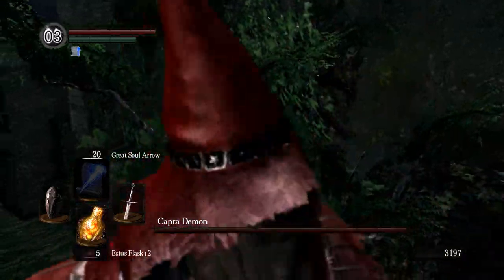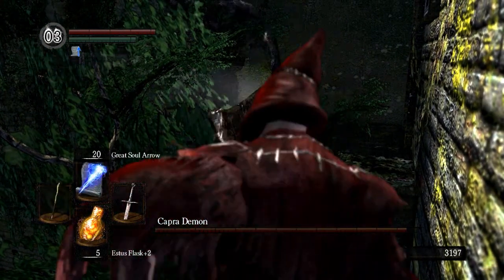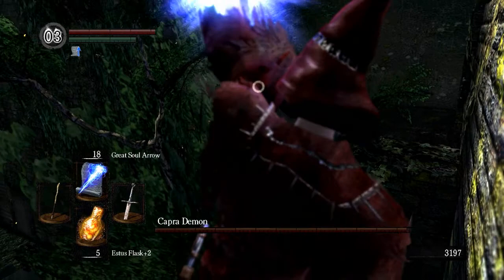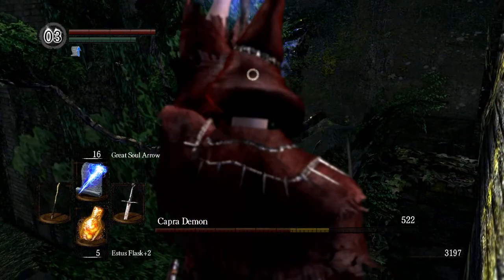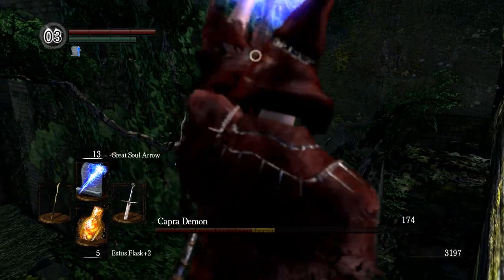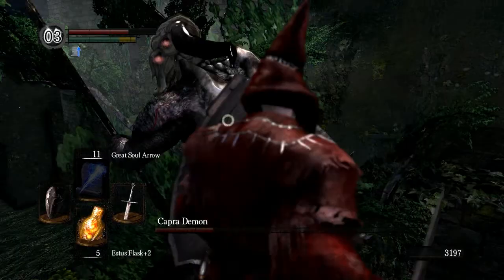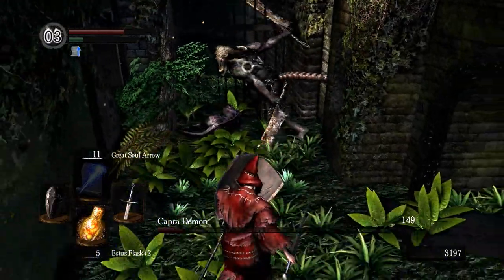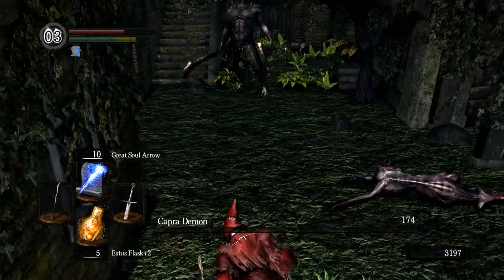He might not actually be able to get across here — I'm not entirely sure. I'll get my shield up anyway. I'm locked onto him and he has trouble hitting me from here. I'm hitting him with great soul arrow here, which does quite a bit more damage than the regular one. He's going to hit me — yep. I shouldn't have done that. We can do some damage here — just hit him a couple more times. That'll do it.